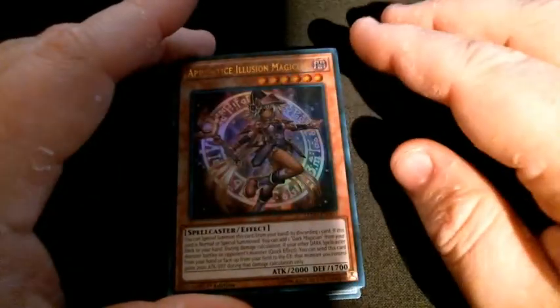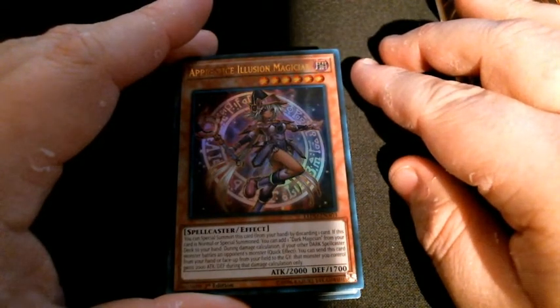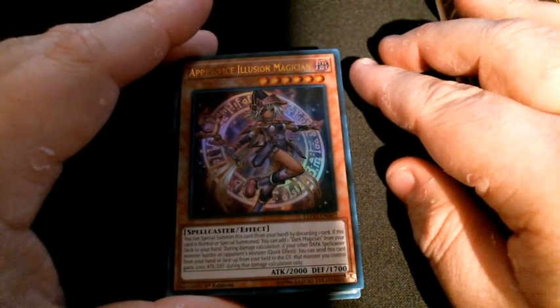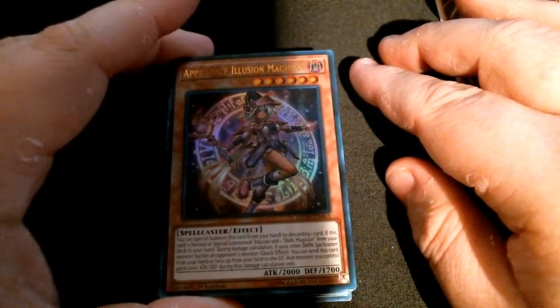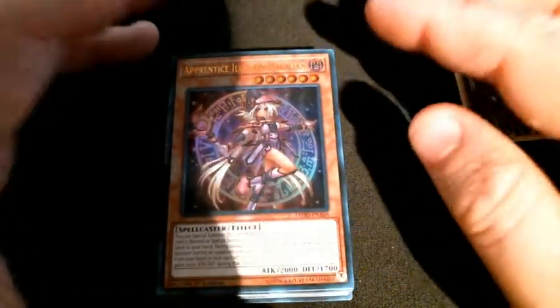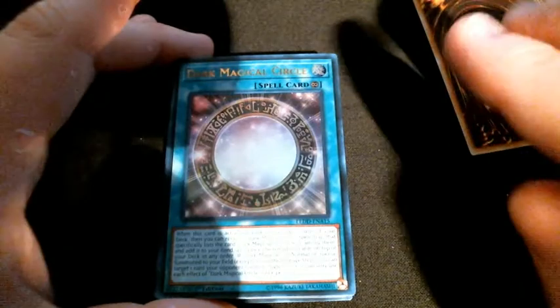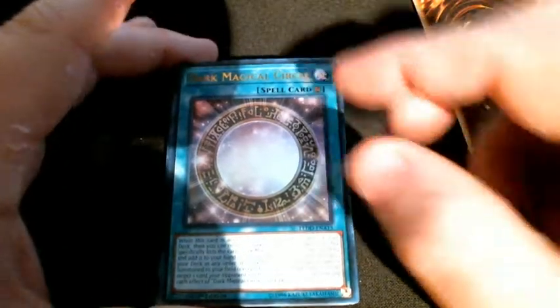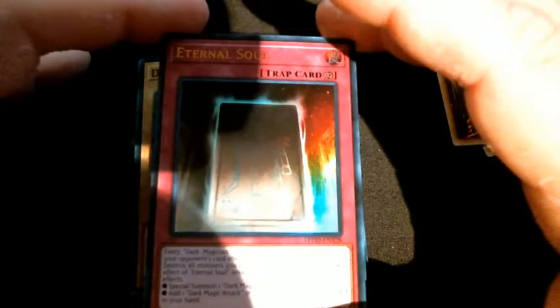You can special summon Apprentice Illusion Magician from your hand by discarding one card. If this card is normal or special summoned, you can add one Dark Magician from your deck to your hand. During damage calculation, if your other dark spellcaster monster battles an opponent's monster — quick effect — you can send this card from your hand or face-up on the field to the graveyard, and the monster you control gains 2000 attack and defense during damage calculation only. Dark Magical Circle going from secret to ultra rare also looks really nice. Eternal Soul was also previously secret — I kind of like it better as the super since you can see the artwork a bit better.